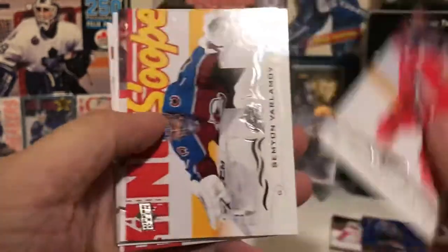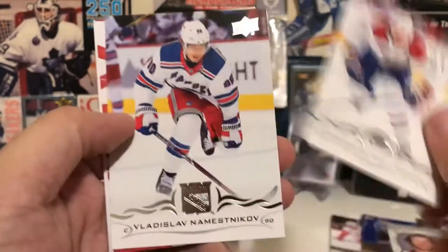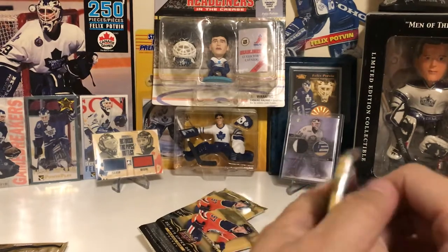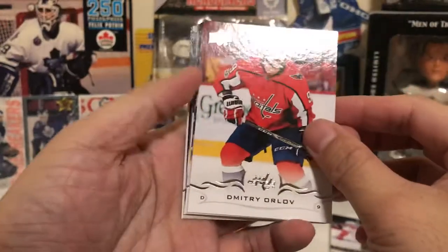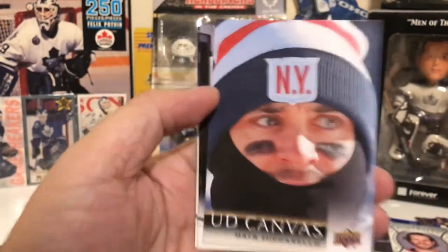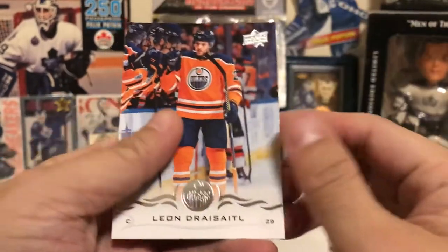Next packs: Anthony Mantha, Farlamov, Strauman, Klinberg, Mike Smith Portraits, Gallagher, Namastinkov, and Colin Wilson. Then Orlov, Braden Chen, Pareko, Kopitar, Canvas — cool — Matt Zuccarello, looks like he's ready for football, Danton Heinen, Pearson, and Dreisaitl.